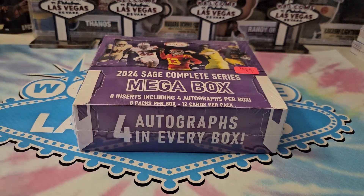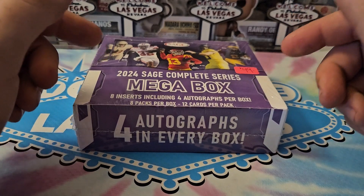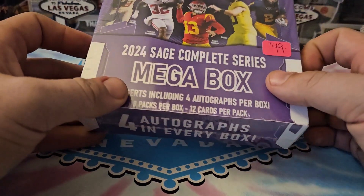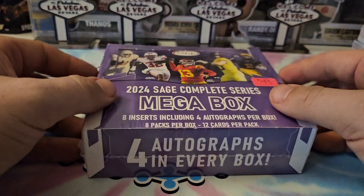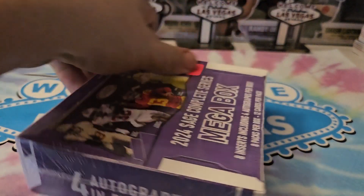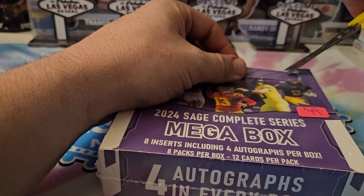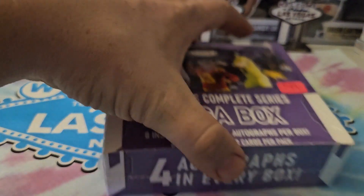Welcome back to fabulous Las Vegas, welcome back to the channel. Today we're going to be opening up a box of 2024 Sage Complete Series mega box — eight inserts including four autographs per box, eight packs per box, and 12 cards per pack. Today is also the last day of school for my kids, who go to a charter school, so now we're on summer.